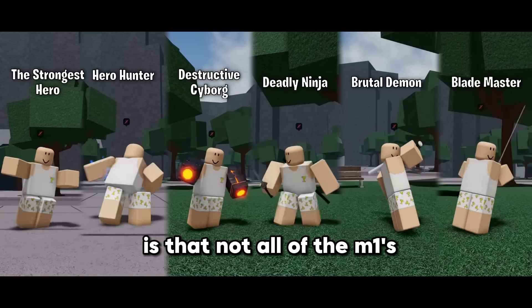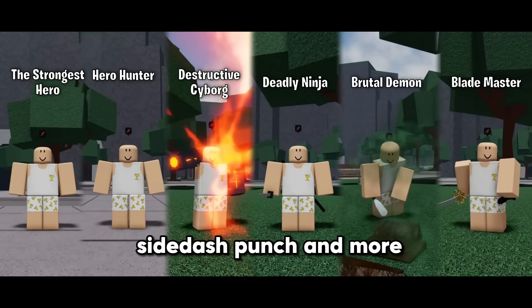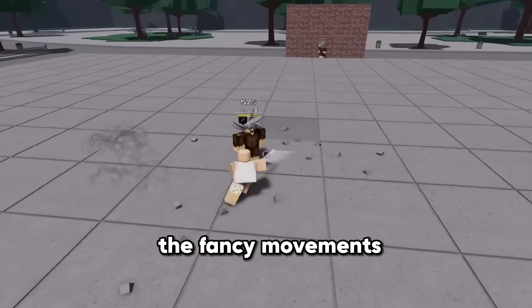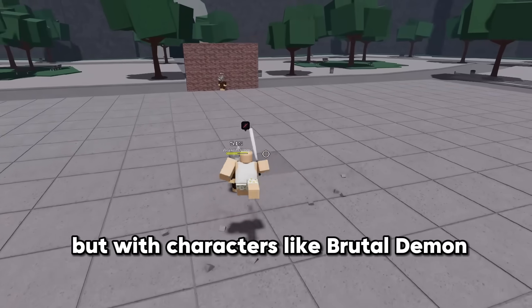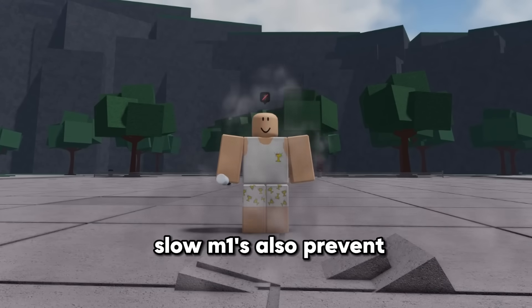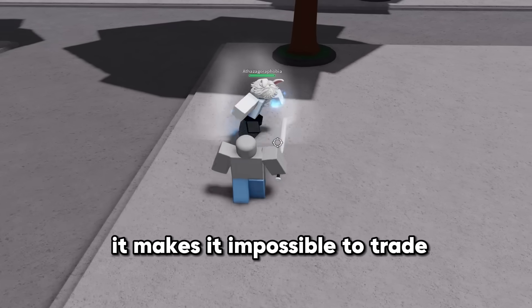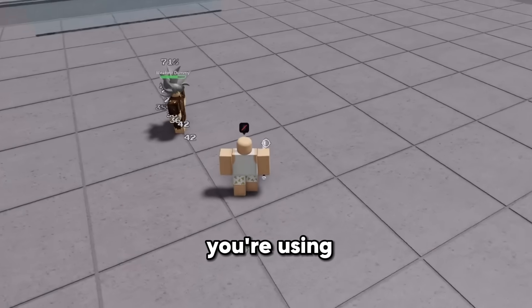Something a lot of people don't realize is that not all M1s are the same. M1s are the basic punches that each character has — they're used to start combos, side dash punch, and more, but they're not all the same. The only identical thing about them is that the hitboxes are exactly the same. Their differences are pretty major and can change how you play each character. Each character has different M1 styles and speeds. With characters like Brutal Demon, you have to change up the typical timing because the M1s are so slow. Slow M1s also prevent you from doing important things like M1 trading — trying to M1 someone who you are currently blocking M1s from. Your M1 speed might make it impossible to trade. Your entire playstyle can be affected by M1 speed, and you won't be able to play as quickly as a Hero Hunter or Strongest Hero player when using Brutal Demon or Destructive Cyborg.